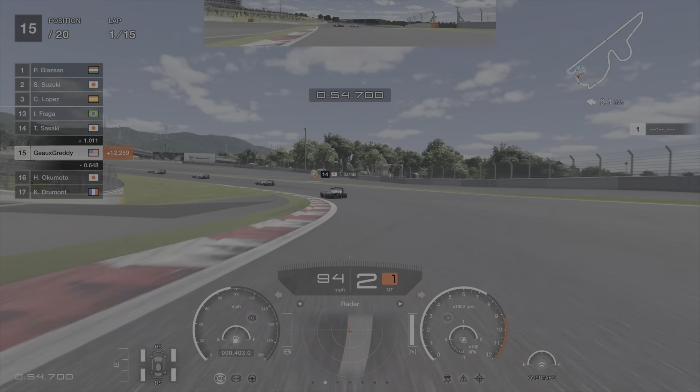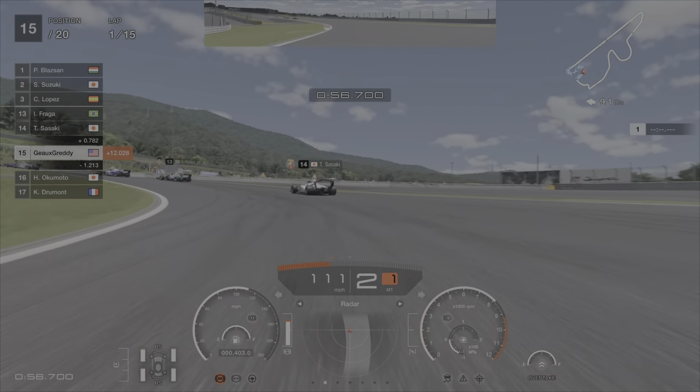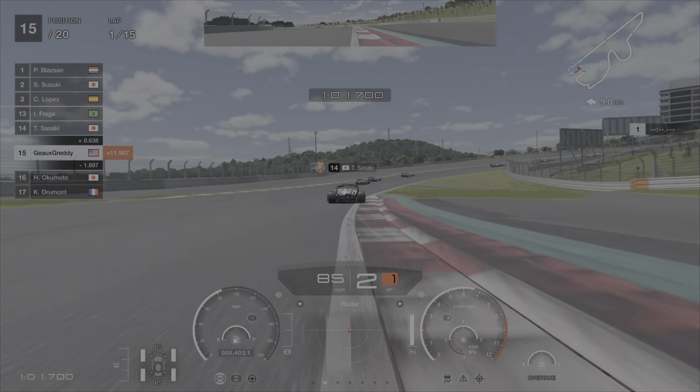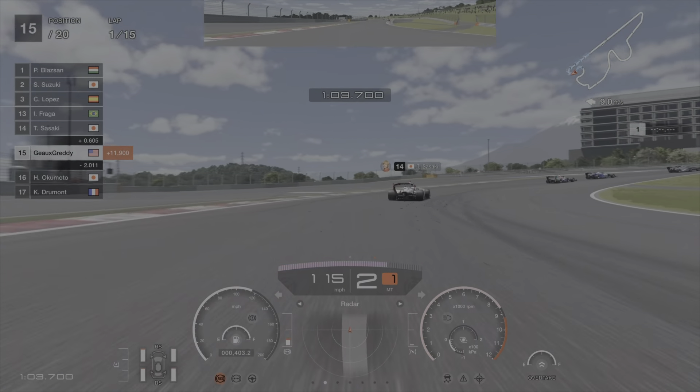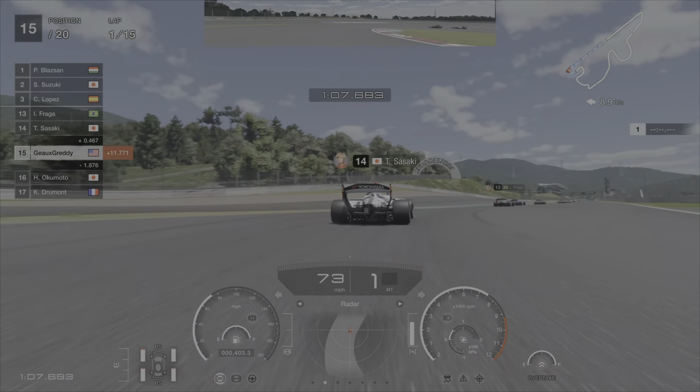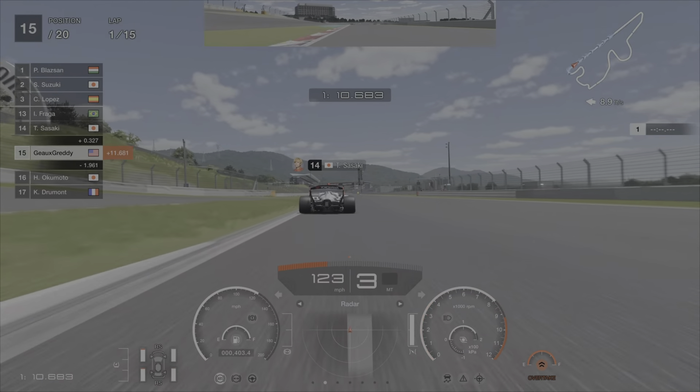You're going to drop it here into first gear at the beginning of the green. Let it roll through here, get back on the throttle. When you feel the front end is pointed straight, you can smash it. But if you smash it too early, that rear end is going to come out. Don't hit the throttle too early, too hard. Be patient — let the front end get around and point in the direction you want before you mash that gas pedal.